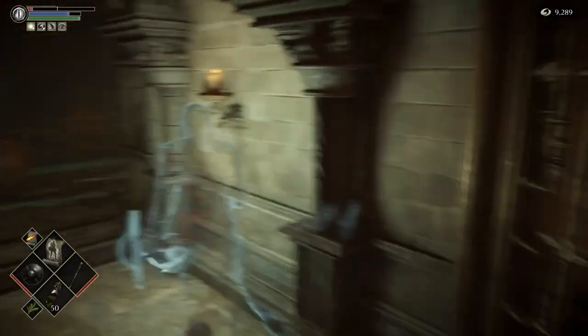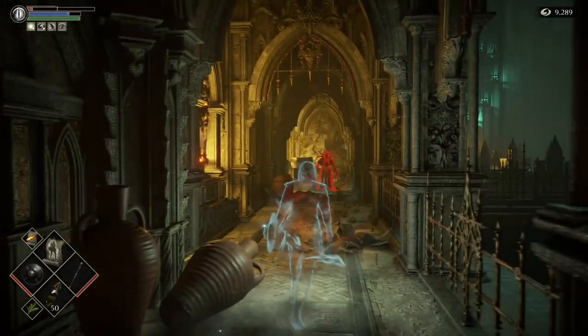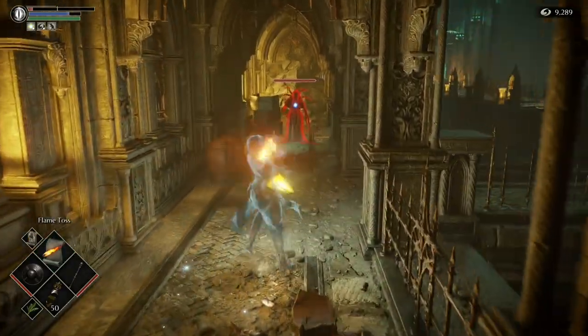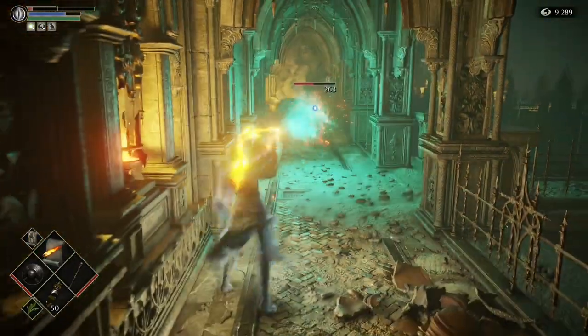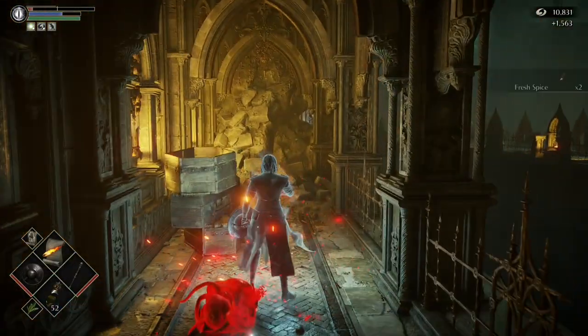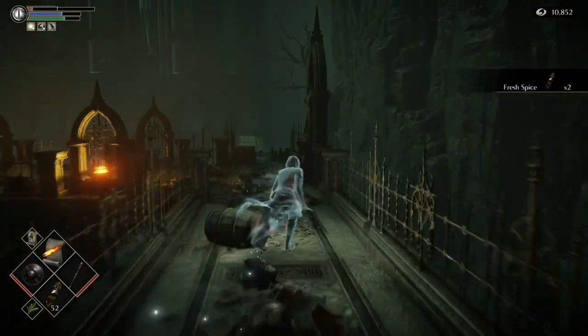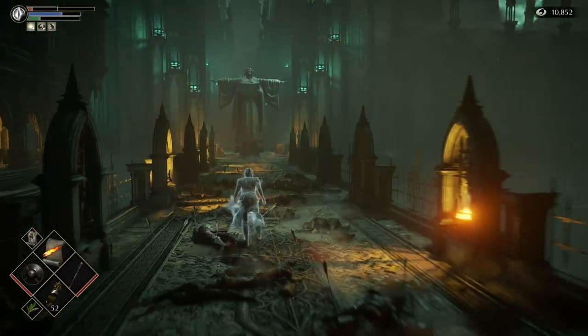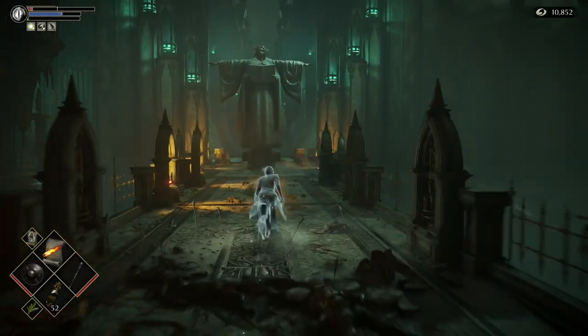Make sure you're in cloak once you come out here because it's one of those tough enemies. You don't actually have to kill this one — you can quickly get past — but it's nice easy souls, about one and a half thousand. So that's everything we've done in 3-1. Now we're going to head to where we killed the boss and that will warp us up to 3-2.